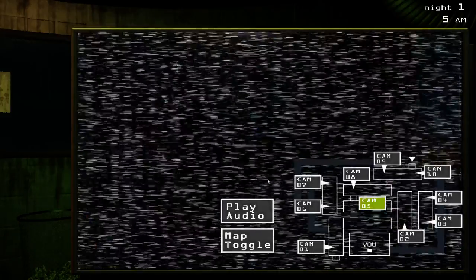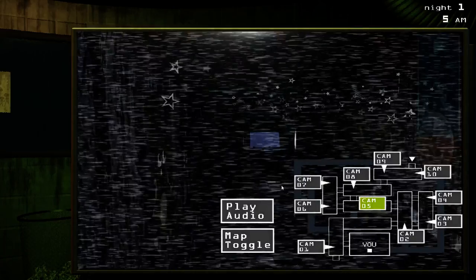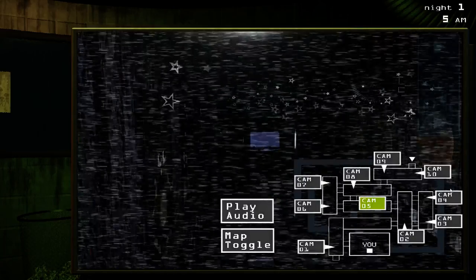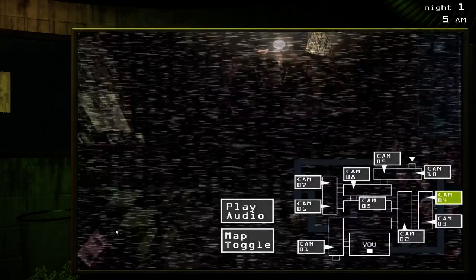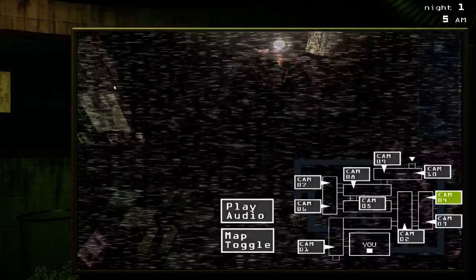On Camera 5, he can be standing back here, around here where my mouse is, or he can be all the way on the right side with his eyes behind the blue click button. On Camera 4, he can be on the left side in the doorway, he can get in through here.